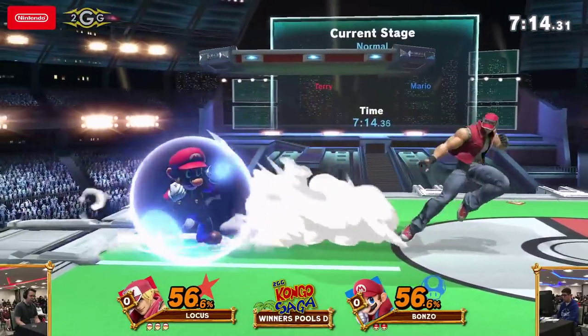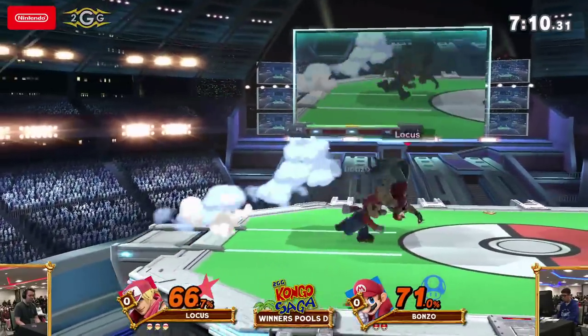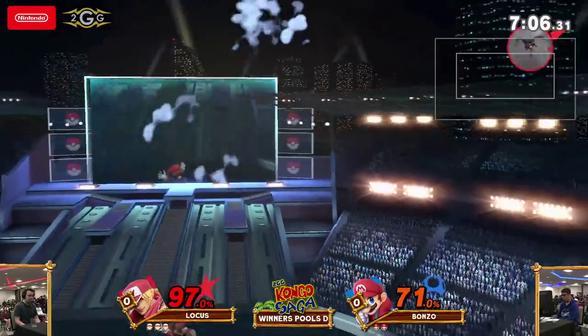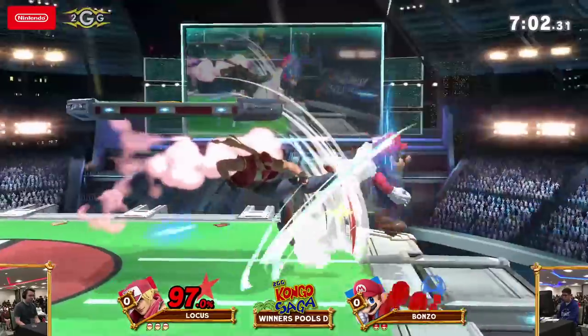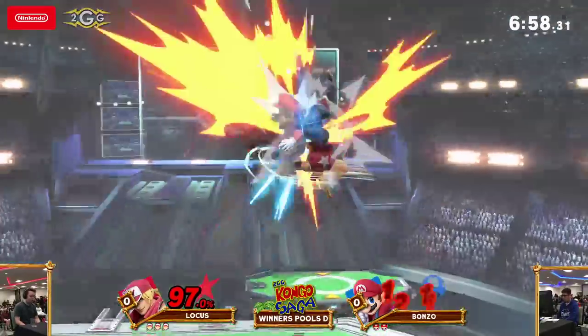That damage output from Terry — if you can start going, it just stacks up really quickly. Added onto the auto-turnaround effects, a lot of people try to cross up Terry and he just automatically turns around and hits you with a combo starter, so it makes him a really difficult character to deal with.